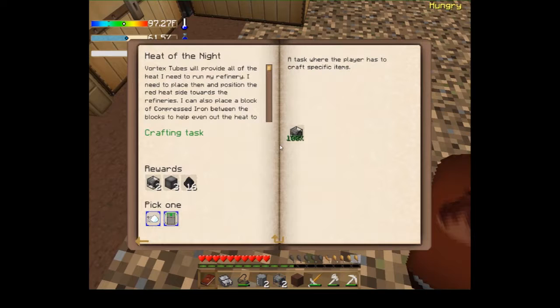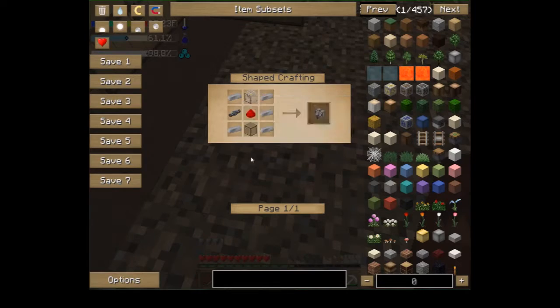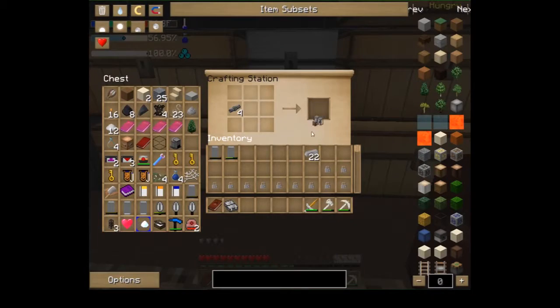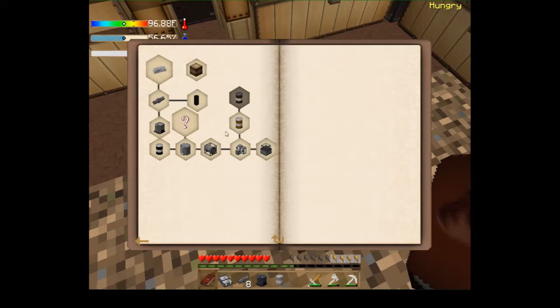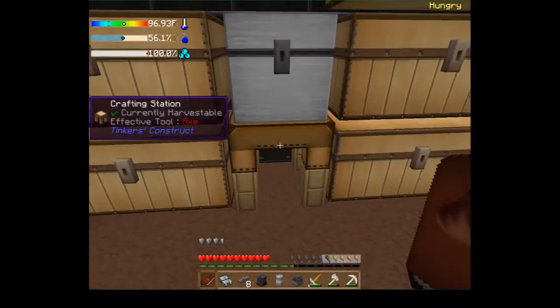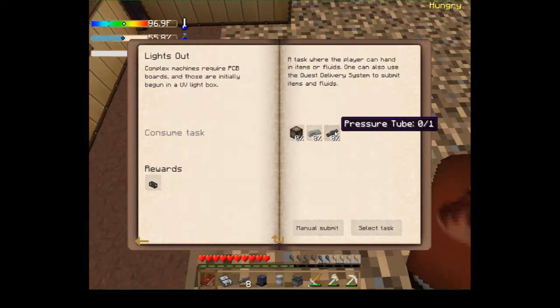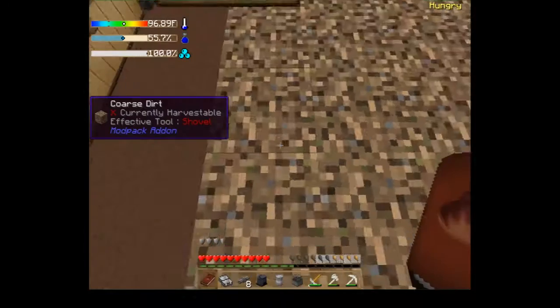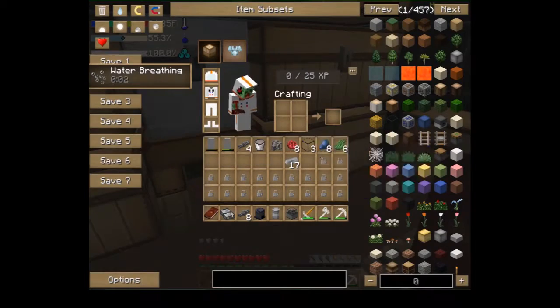Let's go back into the achievement book and see what's next. 'Light Thermometer' — wow, that's a long name. Compressed iron, tube, redstone, and two glass. There we go, let's claim that. Glass — pretty simple, there we go, and then claim that reward. Redstone okay. We'll wait for that one — input, output, hopper and pneumatic. We don't have to worry about that yet.